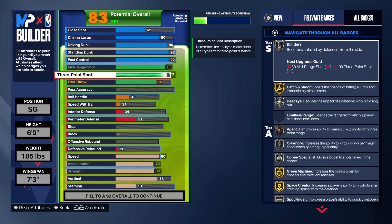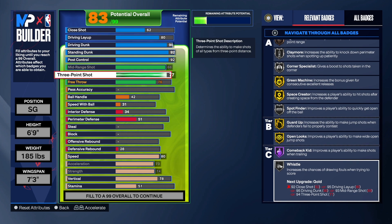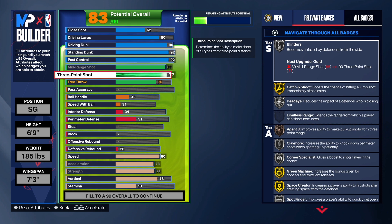Don't worry about the 77 three-point shot — we've got Gold Catch and Shoot, Gold Green Machine, Gold Space Creator, Gold Guard Up, and Gold Open Look on this build. We're looking pretty good for shooting. When you create the jump shot, you'll use the 88 mid-range rating instead of the 77, so you'll get solid animations and can go out and make shots with this build.